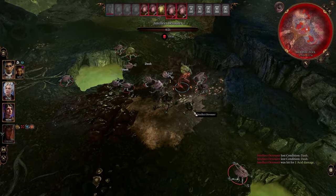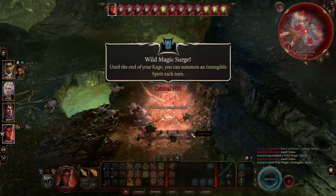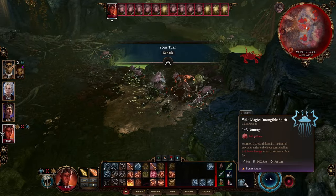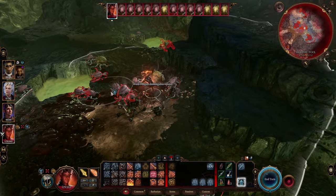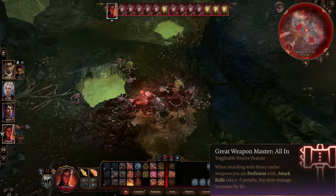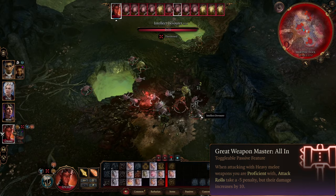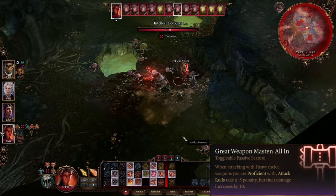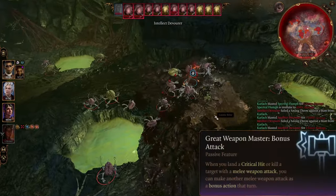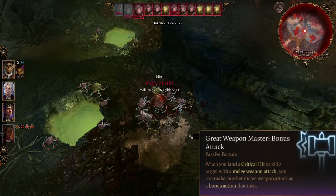Like most classes, you'll gain feats at levels 4, 8, and 12. The choices will vary depending on what items you've found in game and whether main stats like Strength, Constitution, or Dexterity have been boosted. I really love taking Great Weapon Master with this build, because you can negate the penalty with Reckless Attack, allowing you an additional 10 damage per swing. As you've seen in this clip, this character really doesn't miss that often at a high level. The other factor of Great Weapon Master is that you can get an extra attack for killing or landing a critical hit on an enemy.